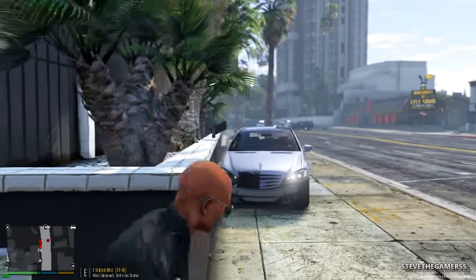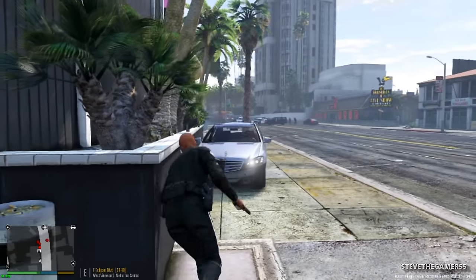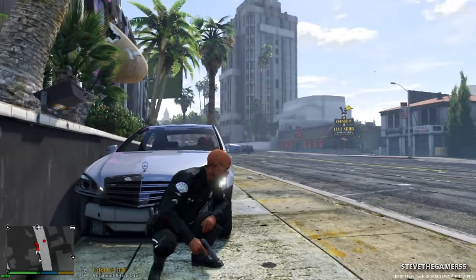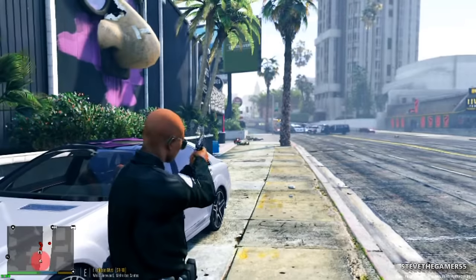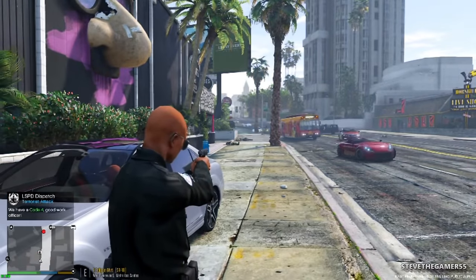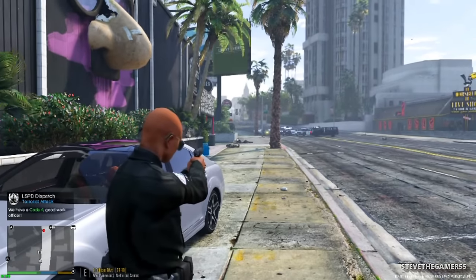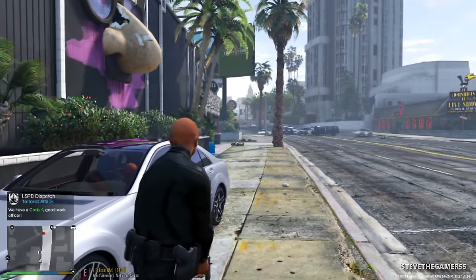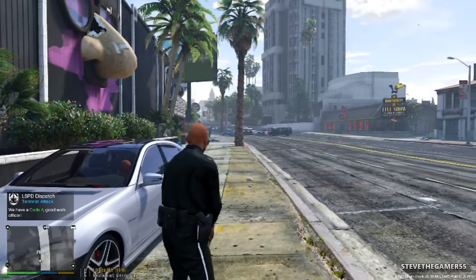SWAT still can't take them down and I'm kind of too far using a handgun. We're gonna have to move forward because SWAT is not doing a good job right now. Switching things up — okay, I got one, come on, stay down! That was a Code Four. I expected SWAT to take them down faster than that, but these guys were taking cover.